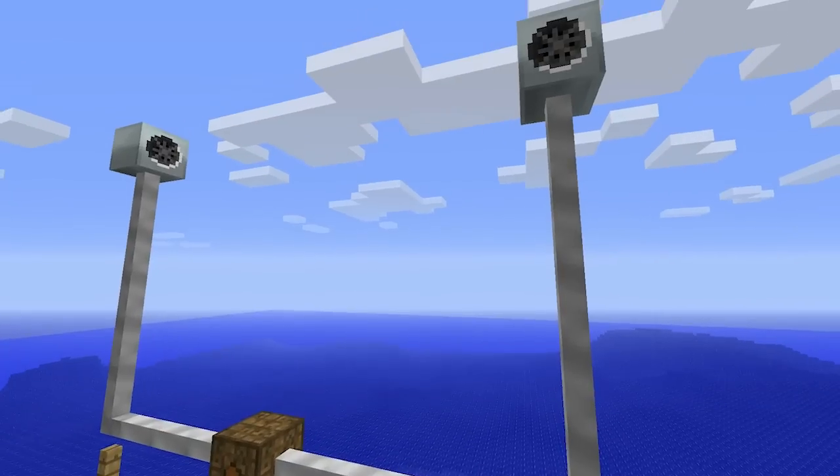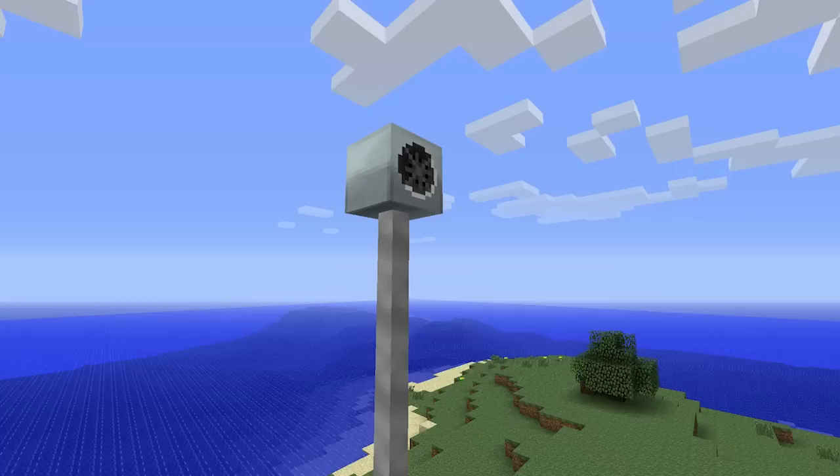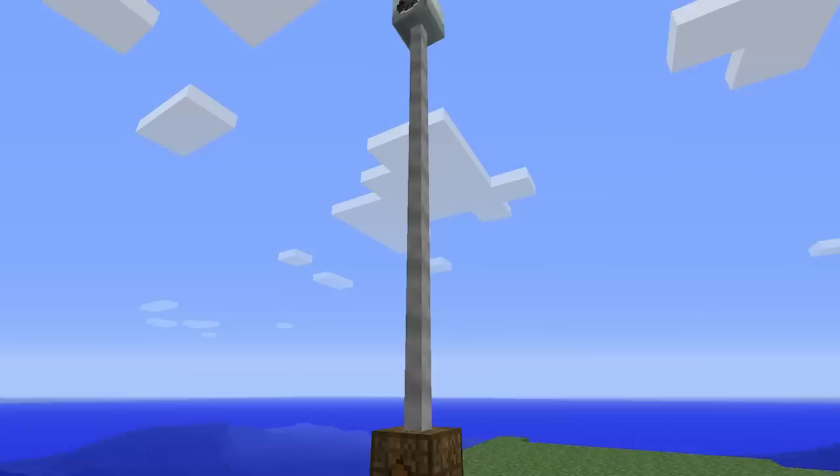Windmills are generators that can convert wind energy into IndustrialCraft energy units. Wind in Minecraft is invisible and there are no direct ways to detect it, so this often makes the windmill appear unstable and unpredictable in terms of its energy output.